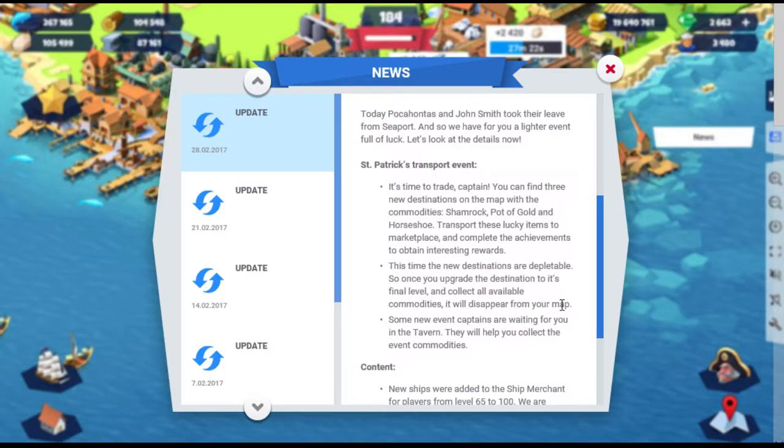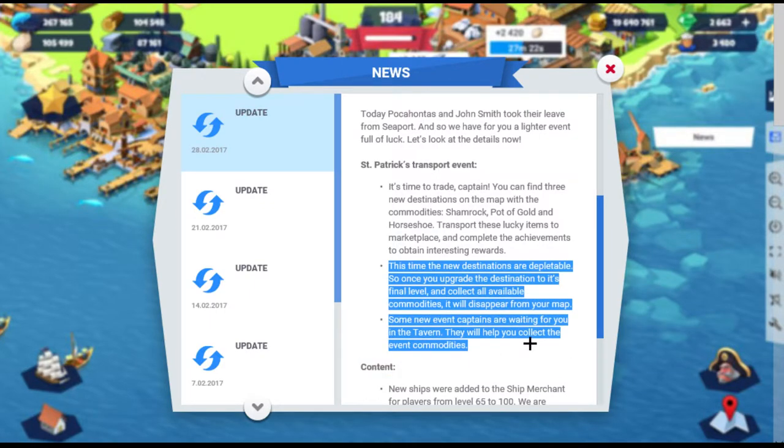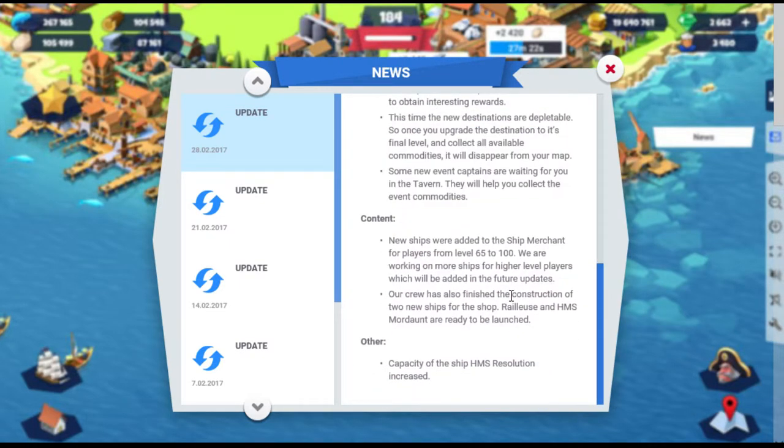The resources are depletable, so once you finish collecting a resource from a destination it finishes, so you have to use the other destinations. They give you captains as usual — I'd say pick the best event captains you can. The ones you get with gold are pretty good, they've never disappointed thus far across all the different events.